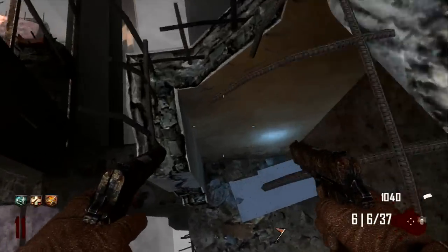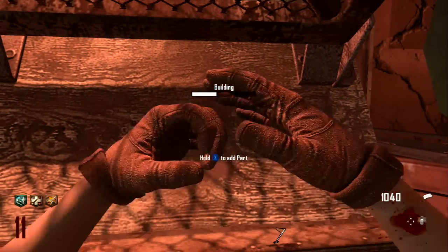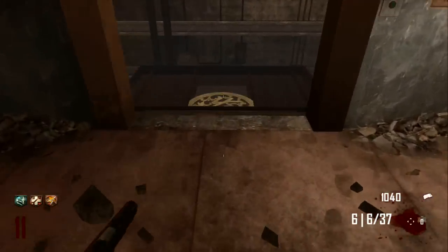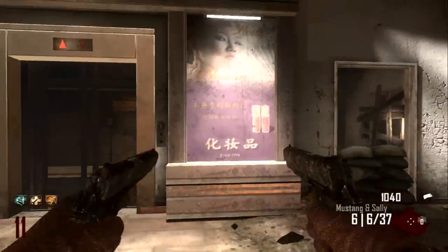So here's the shortcut. Always head for the corner, because if not, you will die a horrible death immediately. I get impatient so I just decided to kill myself after a while, because I just wanted to show you how to build it quickly.